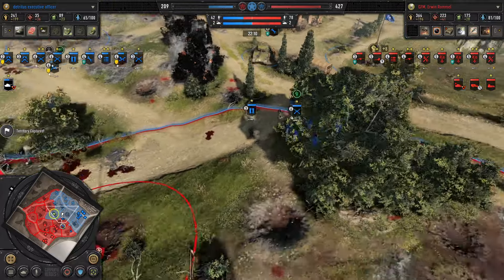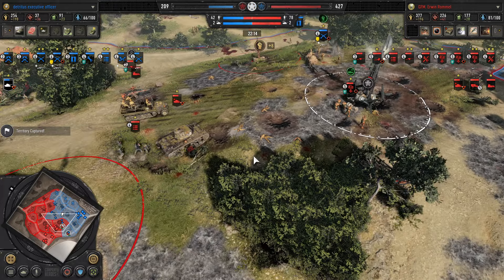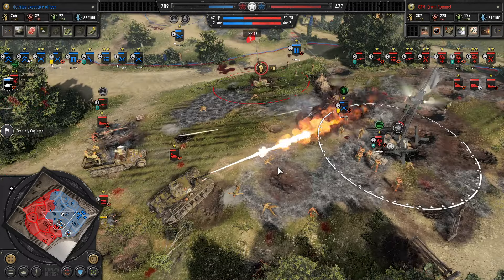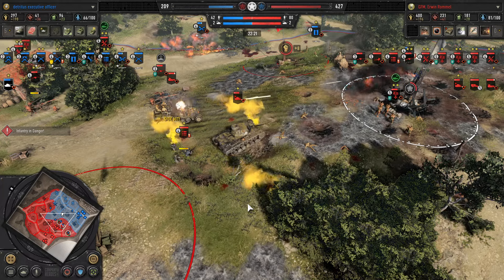We get a Stuka dive bomb — a very rare sight since the loiter tends to be a lot more popular, particularly on a small map like this where it can basically cover a huge portion of the map effectively.